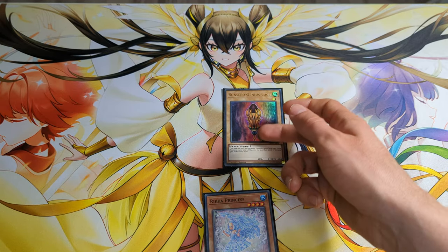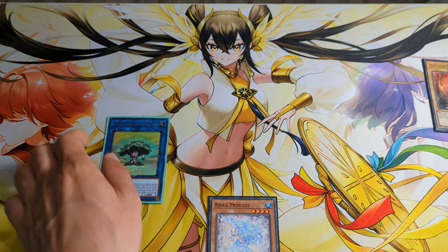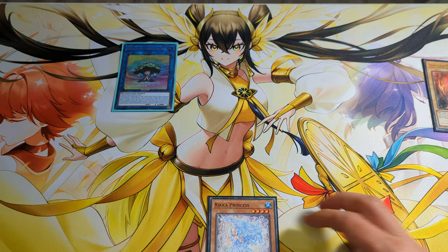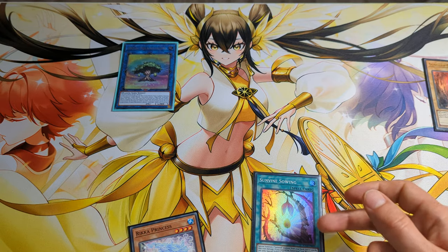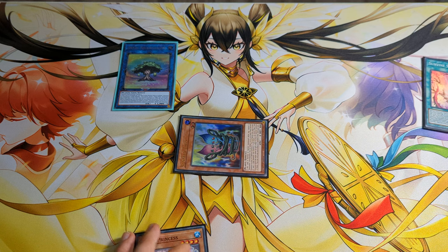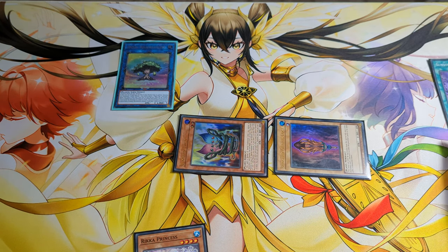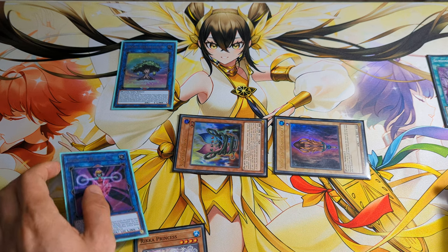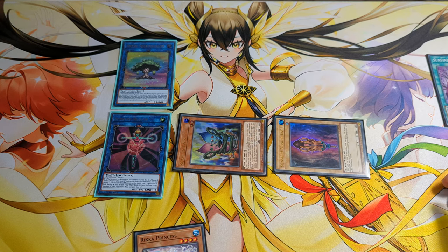As usual, we normal summon Sunsigenus Loci and link it off for Dryas. Dryas' effect activates, surge Sewing. Activate Sewing, special summon Twin. This will trigger Dryas, and Twin's effect activates. Special summon back Dryas. Special summon Healer. Healer effect activates, gain 300 life points.